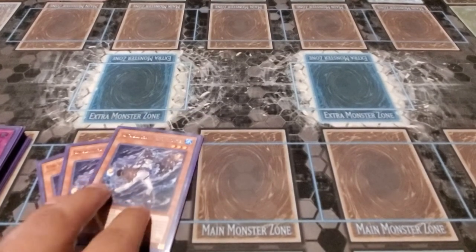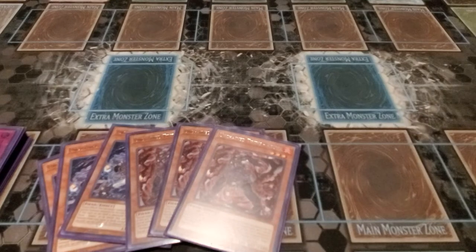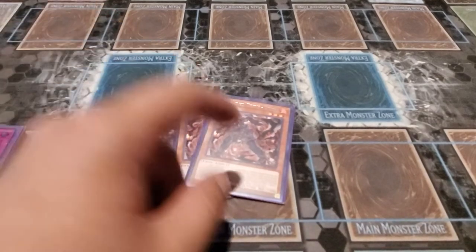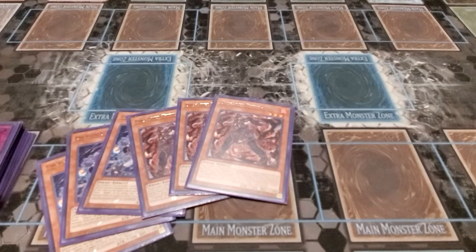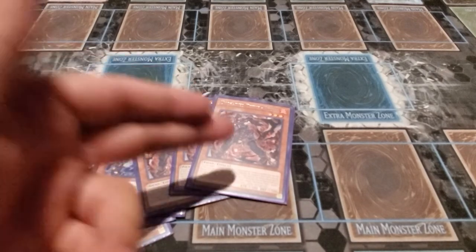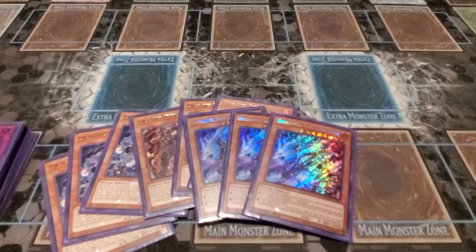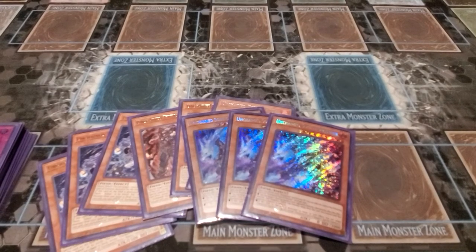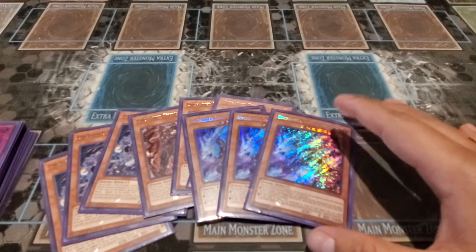We run three of the red boy as well. You can target one card you control and destroy it to special summon itself. So if you have the blue boy, you can pop it with the red boy, special summon the red boy, and since the blue boy was destroyed it floats into another Unchained — usually the big dog. We run three copies of the big dog. This card gains 300 attack for each Unchained card in your graveyard, and once per turn during your turn you can target one of your opponent's monsters and use it as link material for a dark link monster.